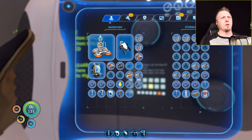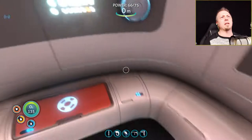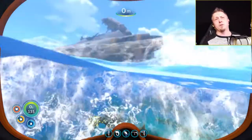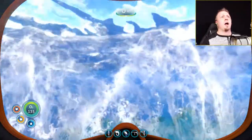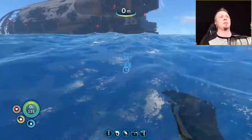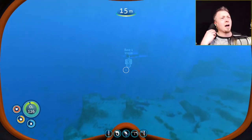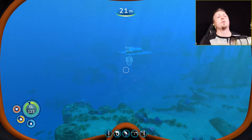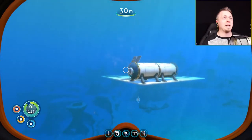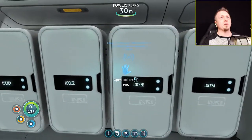Until I set everything up fine in the Aurora I don't want to worry about it. I've got my fabricator over there. I've got my radiation suit on so I don't have to worry about the radiation. The Aurora has blown up, but I do not want to go over that way yet without either the cyclops or at least the sea moth, because there'll be so many things I'll be getting and having to bring back. So many scans, and they'll end up being extras. I don't want to have to go through the whole thing going way out there and having to come back because my inventory is full.